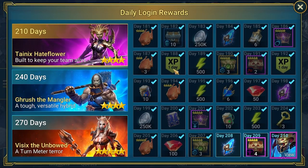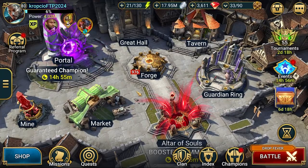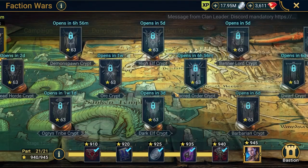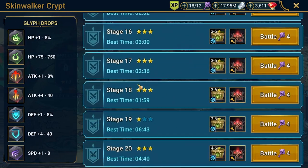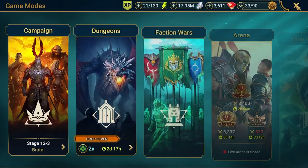Let's check login day - it is day 2.07, so we are close to seven months in the game. Today is a big day: we'll be pushing faction crypts. The last crypt that remains is Skinwalkers. We currently have 940 stars and need five more to finish this content - we're missing two stars on stage 19 and three stars on stage 21.